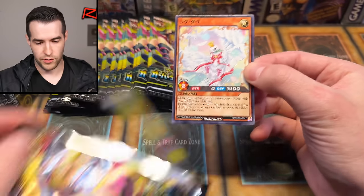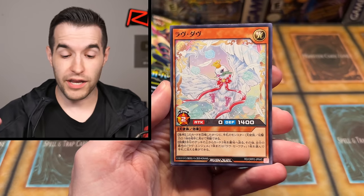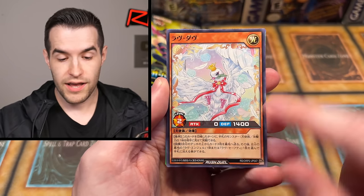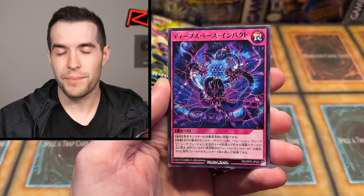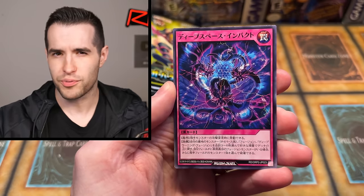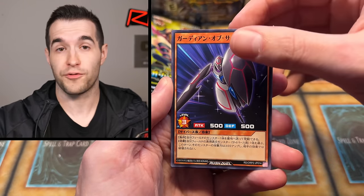Oh, it looks like we got some shiny cards right off the bat. I'm not going to know these cards very well because, as you can see, the attack and defense is a little bit different. Everything's a little different, but basically how Rush Duel works is they take the cards and make different artworks, but I think the effects are still pretty similar. It's just used in a different format.